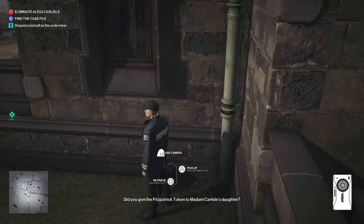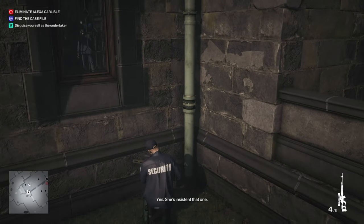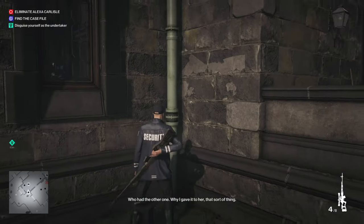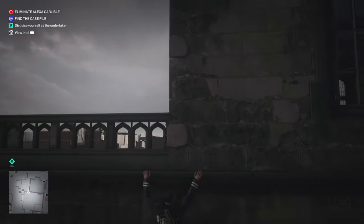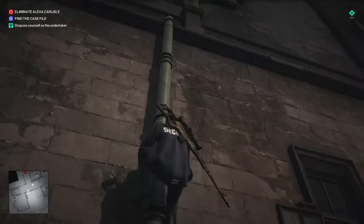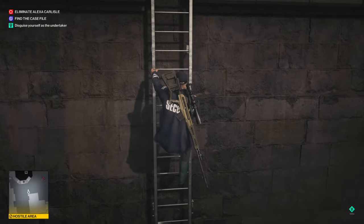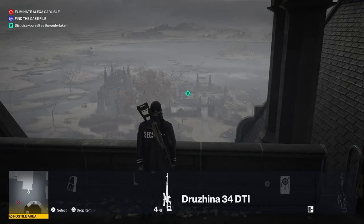I can't go that way, so what I'm gonna do is retrieve the sniper now, put it on the back, and now we use the roof. We've made it to the roof, so now let's scope out the area where she's going to be.